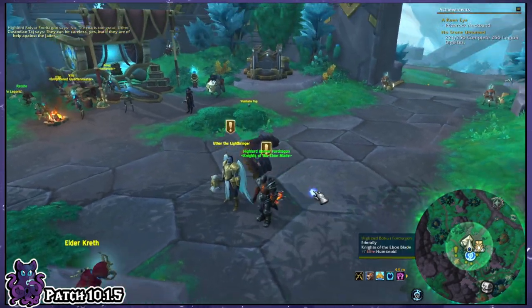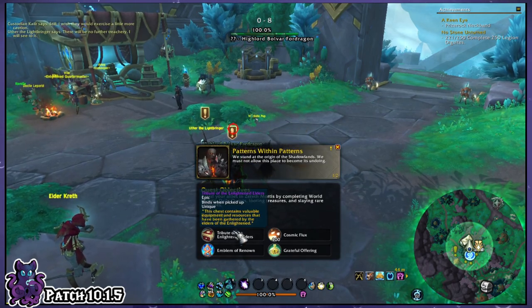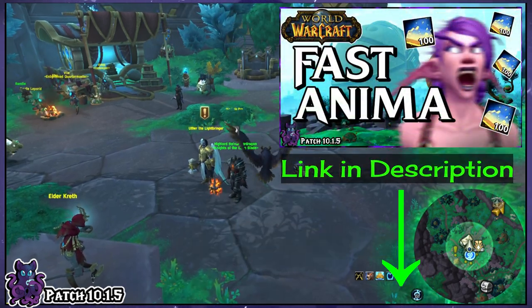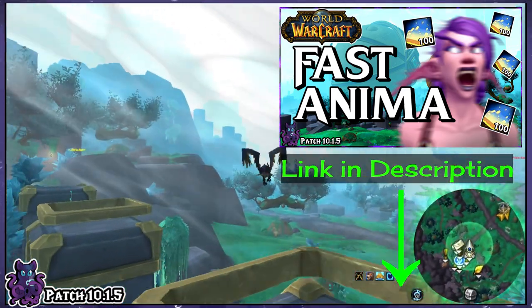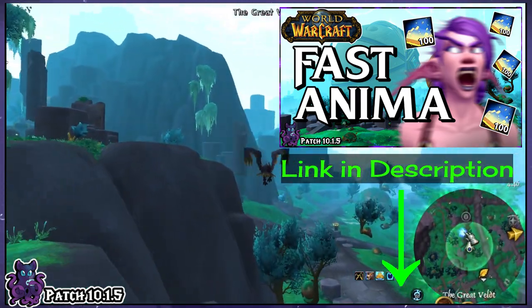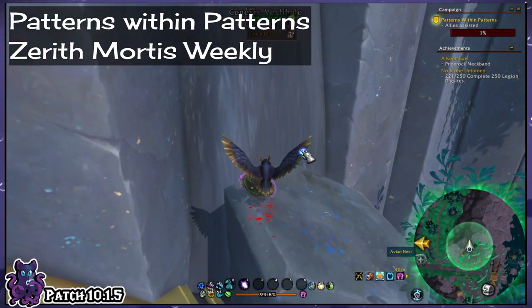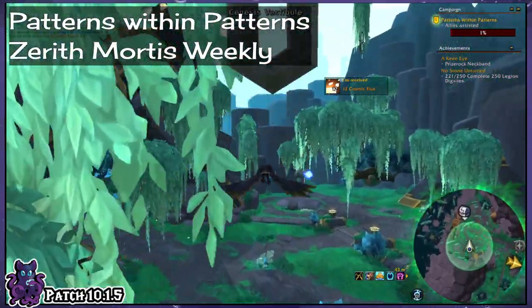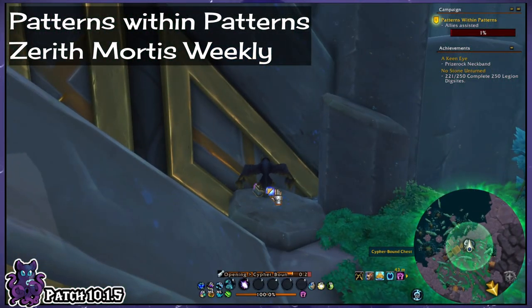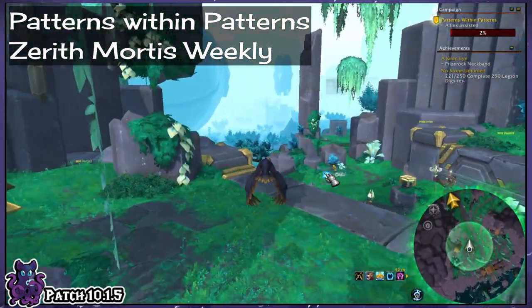There's actually another strong source of Grateful Offerings. Remember that Patterns Within Patterns Weekly quest? That is the Zereth Mortis Weekly, which you complete by killing rares, looting treasures, and doing world quests in Zereth Mortis. When you complete it, you get not only a good chunk of Anima, but also between 10 and 20 Grateful Offerings. If you haven't seen the Anima video, you'll certainly want to — we need hundreds of thousands of Anima to get all this done, so check that out via the link in the description. This Zereth Mortis Weekly is a must-do on all the alts you're farming offerings with.